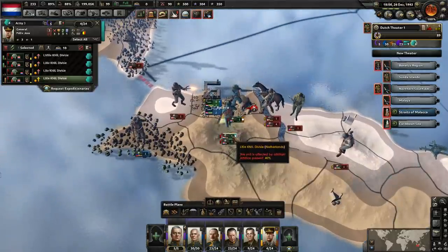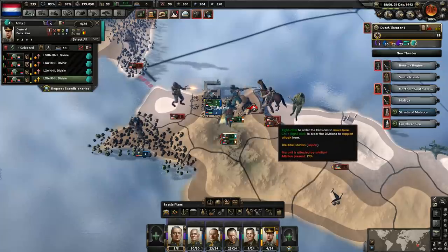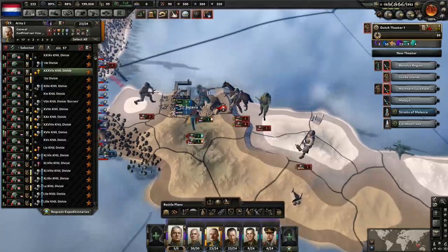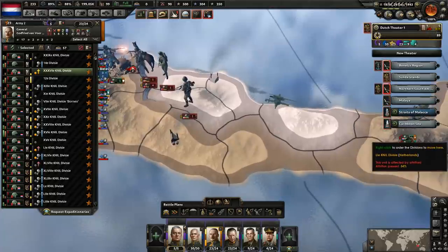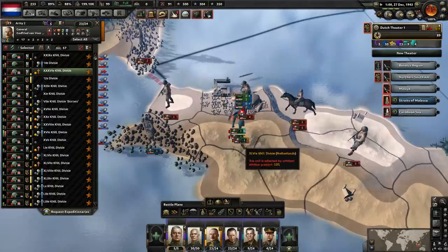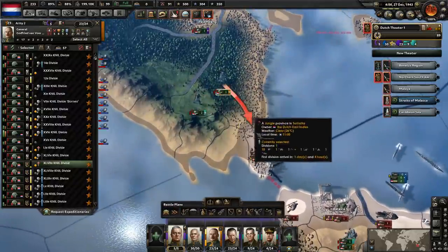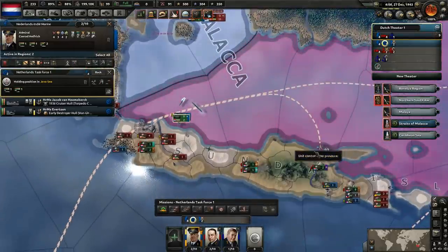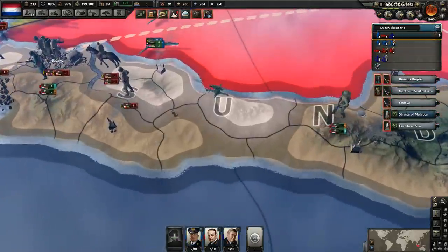Goddamn it. Bobby, when does this guy get here? One day and 12 hours. I don't know if it's going to be soon enough. It does look like they're about to get there, but not soon enough. So we will get the port — that's awesome. Actually, I don't know, guys — they might take the port back. When they take that province, they've got a port. So me not paying attention here will result in us losing the Dutch East Indies. I don't think we would've lost it if I'd been paying attention, but I wasn't because I'm trying to focus on the homeland.